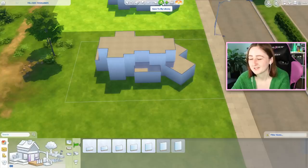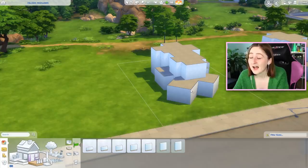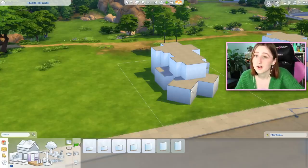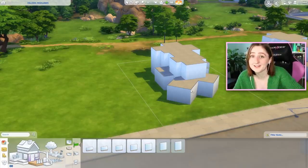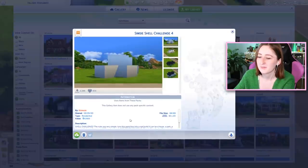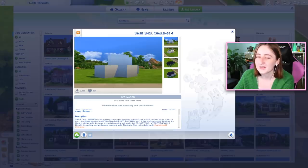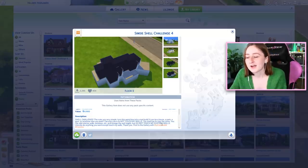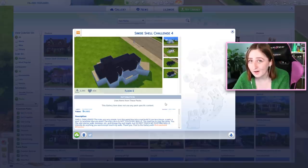I have done quite a few of these challenges — I'll link my past ones down below, and the ones where I've toured your builds. The fun part of this is that I make one, you all make one, and then in a few days I'm gonna make a video where I tour some of the best ones. The gallery is down right now, but you can see it on my page. My origin ID is just Little Simsie. Grab the shell off the gallery, upload it with the hashtag Simsie Shell 4.